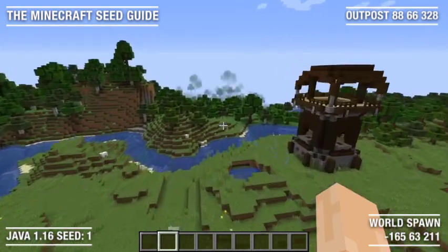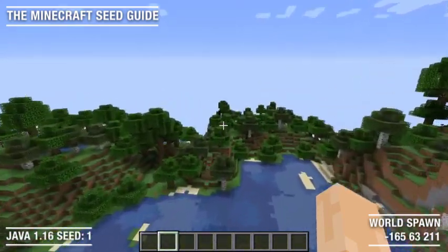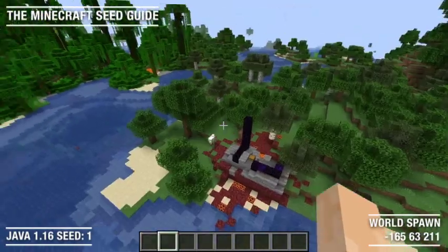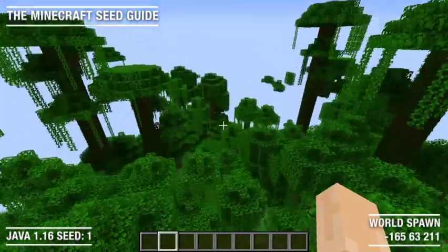And if we continue even further east past the hills and the forest here, we will end up at another ruined portal. If you continue even further east into the jungle, you will find a jungle temple.